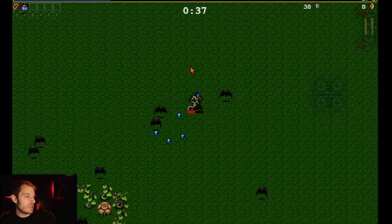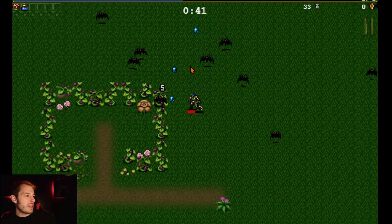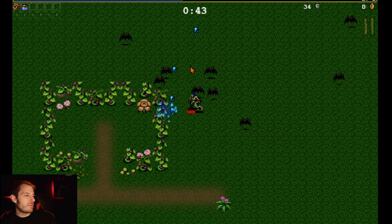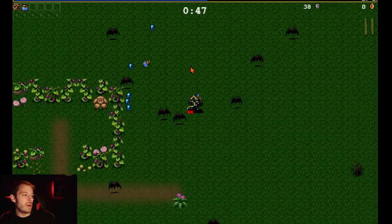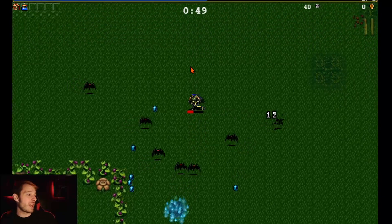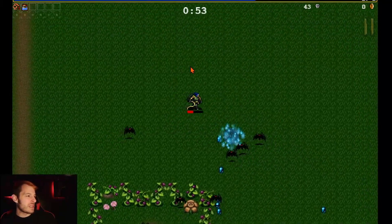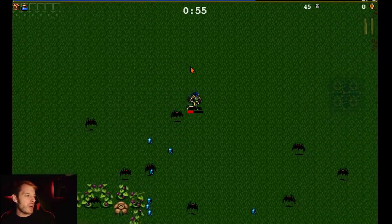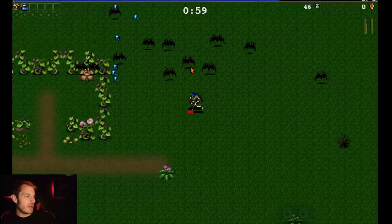You'll see the orbs here in a second — there it is, doing some damage, killing those bats and getting us more XP. The Santa Water can be upgraded if you get the correct companion item, though honestly I have no clue what that item is. It's all about pairing them up to get super weapons.